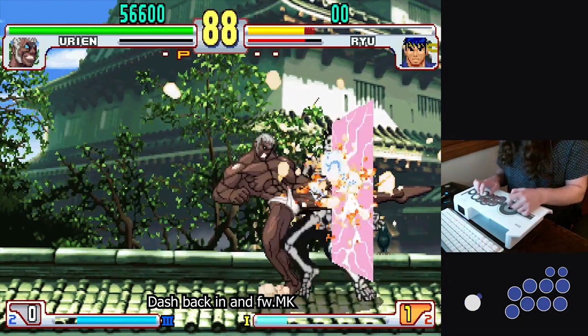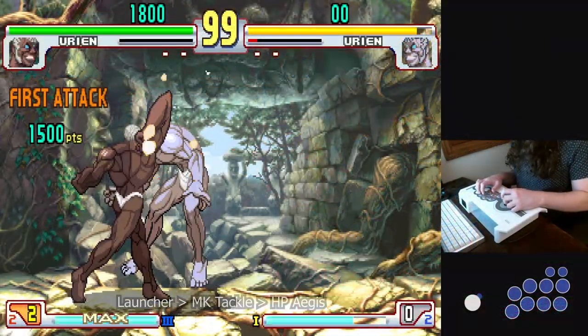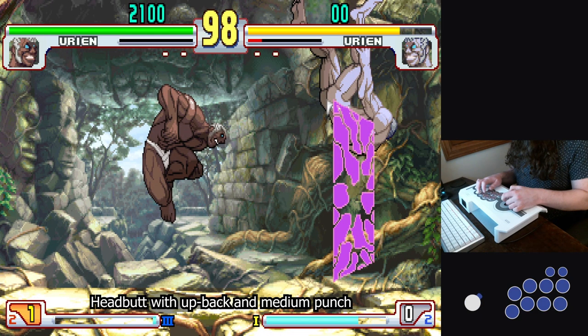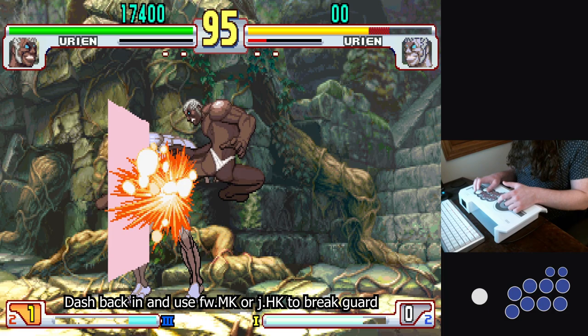Dash back in, Forwards Medium Kick to break guard, Launcher, and do whatever. The other major type of unblockable you're going to need to know is the Headbutt-Tackle unblockable, which works on these characters. Tackle into Aegis and hold down back. Move to up back — not up — for the Medium Punch Headbutt, and then forward for the Tackle. You will cross under the opponent. Move back in, and then use Forward Medium Kick or Jump Roundhouse to break guard, depending on their wakeup timing. Forward Medium Kick is more reliable if you're starting out.